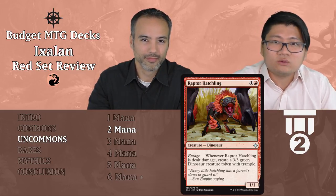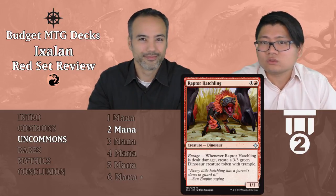Raptor Hatchling costs one and a red — it's a 1/1 Dinosaur. We don't really like 1/1s, but this one has Enrage: whenever it's dealt damage, you create a 3/3 green Dinosaur creature token with trample. So it blocks — or 'chumps' — and then you get a 3/3 with trample for only two mana. Always want to play this. Especially with dinosaurs in green, if you can pump its toughness, you can trigger the enrage multiple times. 'Chump' means throwing a small creature in front of a bigger one to save life — it dies but stops damage. Tier two.